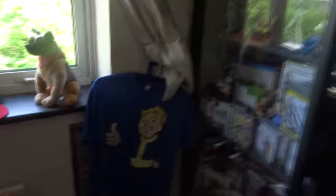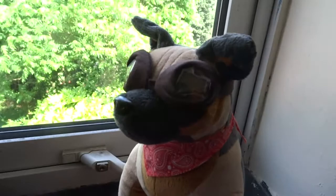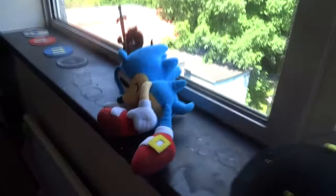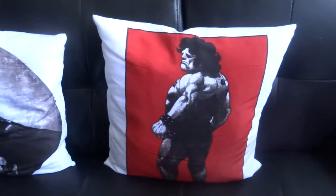We have Dogmeat from the Fallout 4 Loot Crate - supposedly worth nothing. There's also Dead Sonic who's been drinking all night, and the Fallout 4 shirt. We've got two custom-made cushions that kind of define this game room. There's definitely some unique stuff going on there.